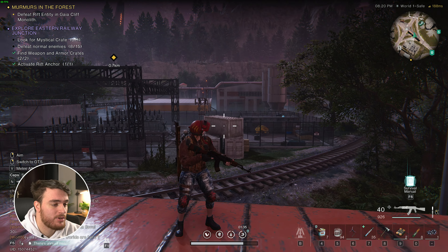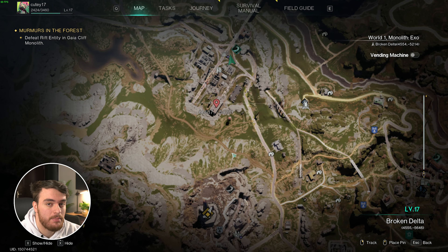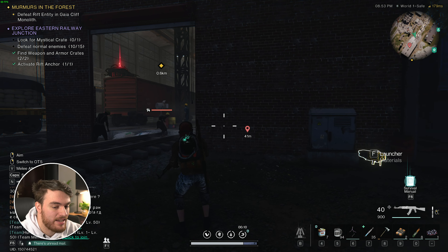Now for the actual main Mystical Crate, for this we'll need to head all the way across to the building just over here. Inside of this main building is where we'll find it. Heading across to this building that we marked previously, you can already see the crate inside of here.